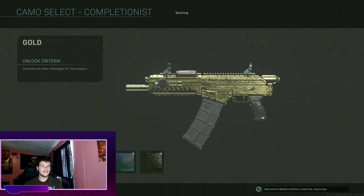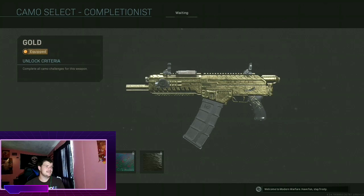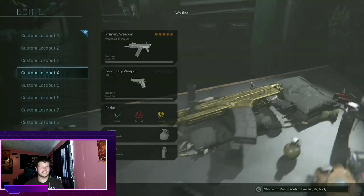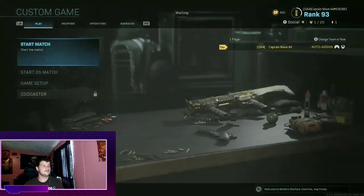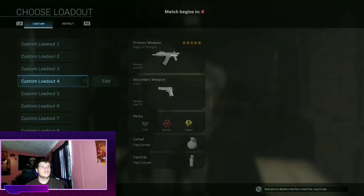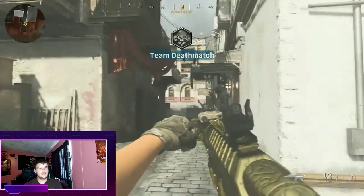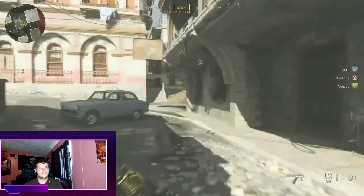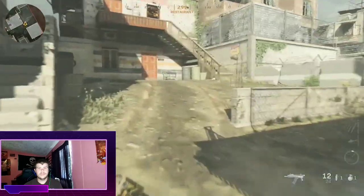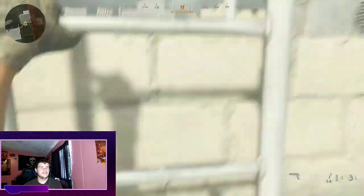This gun looks like gold — holy crap, that looks pretty good. Now that is probably the best gold look. We're hopping into a quick game to see the gun in action. Here it is — it does look golden, I must admit. You can see the movement speed; it doesn't slow you down. You have the same momentum all the way around, which is actually pretty good.